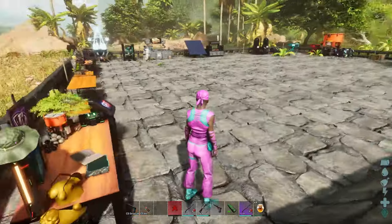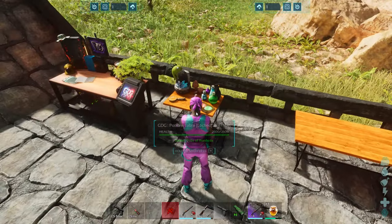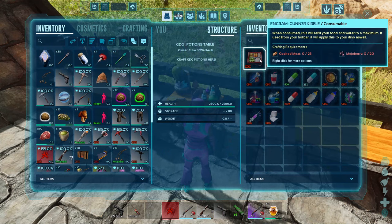This is the potions table. It has potions — Gunner's Kibble, when consumed, is going to refill your food and water to maximum, and if used from your hotbar it's going to do your dino as well. That is actually fantastic.